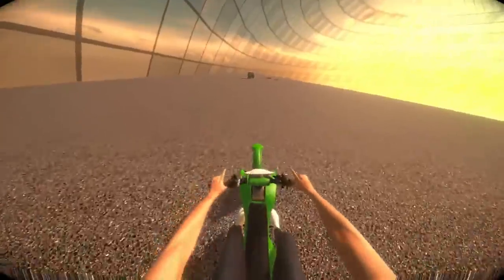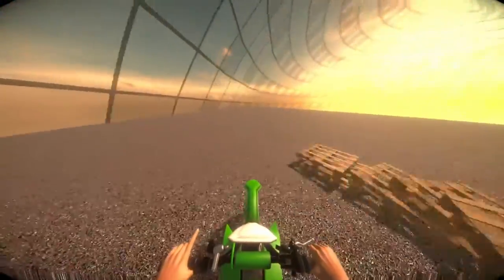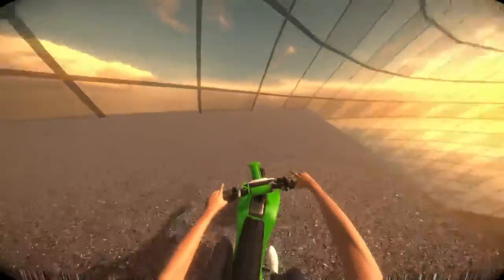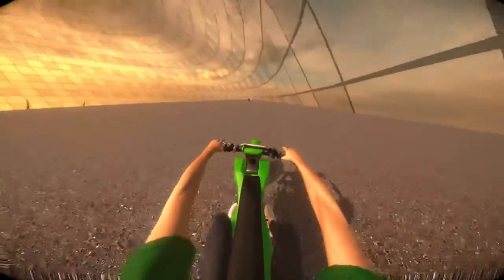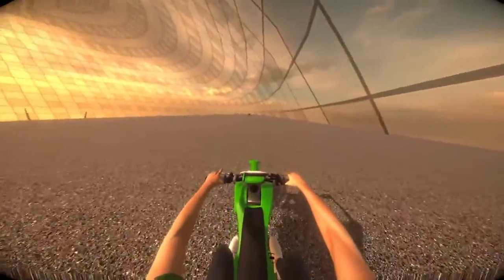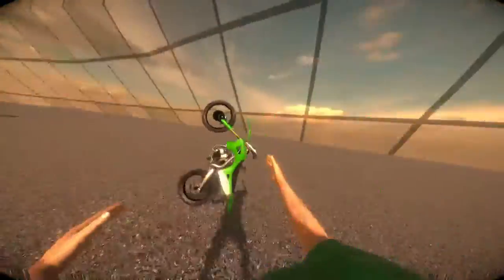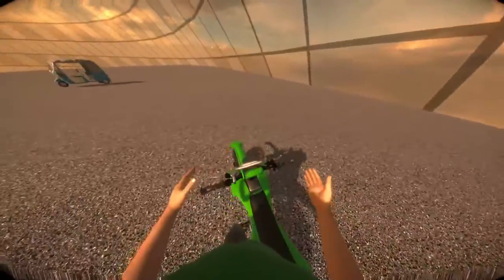When you move forward and go full throttle, you just move fast — that's what you'd expect. But if I lean back and go full throttle, we basically do a wheelie and overshoot and crash.